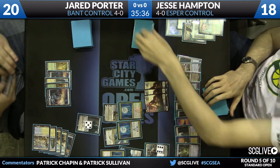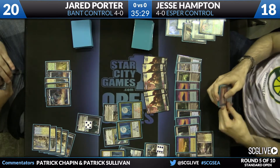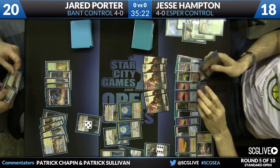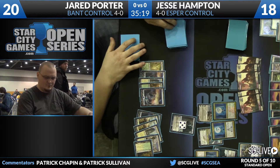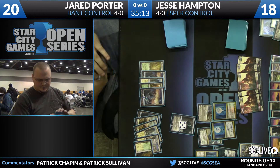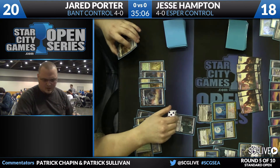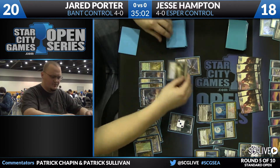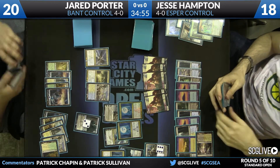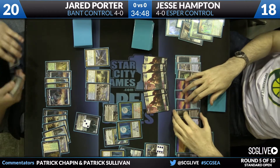Jesse might have one more Sphinx's Revelation — a very land-heavy hand with Doom Blade. Another Jace, Architect of Thought for Jared. Jared goes up and wants to save his Jace. Another land for Jesse Hampton, who pluses Elspeth again. Jesse is actually flooding out — it is Supreme Verdict, not Sphinx's Revelation, as the last card in hand. That Jace is winning this head-to-head. The shields are down right now. What a back and forth. This is sort of what was meant earlier about revelations — there's a lot of lands in these decks and a lot of dead draws. The big Revs are not necessarily game over.